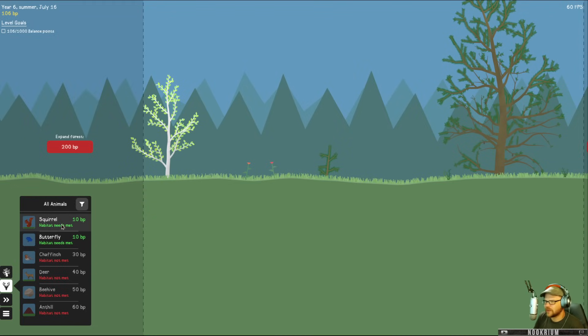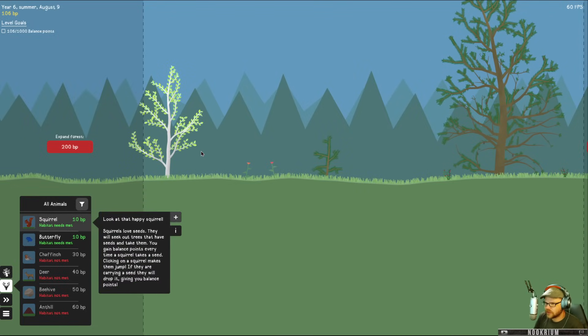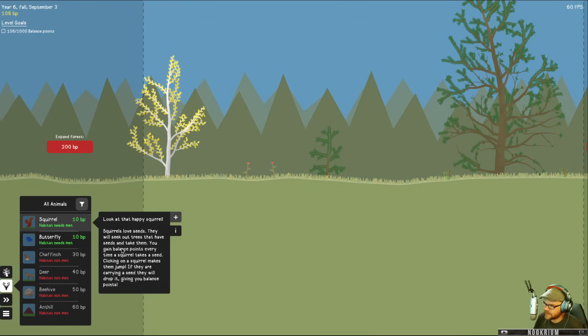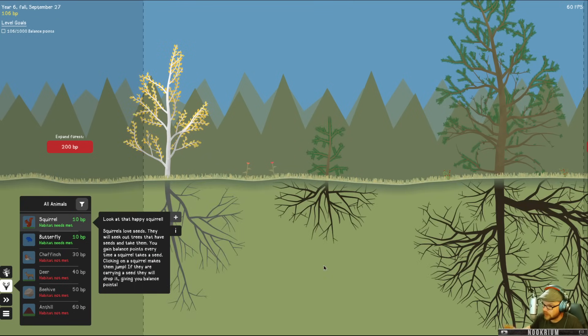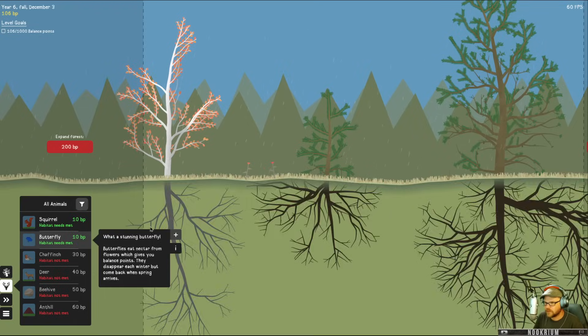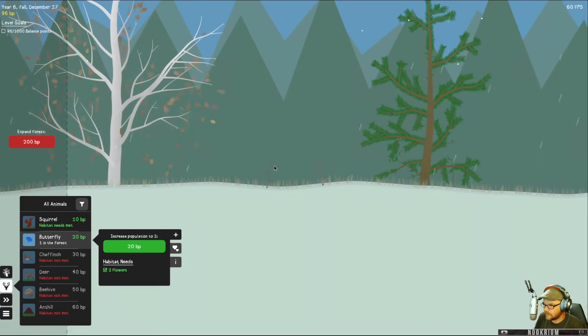I think it's animal time. So we got squirrels — we just need to have one tree. Squirrels cost ten. Look at that, a happy squirrel. Squirrels love seeds and they will seek out trees that have seeds and take them — balance points every time a squirrel takes a seed. Clicking on a squirrel makes them jump, and if they're carrying a seed they will drop it, giving you points. And then butterflies eat nectar from flowers, giving you balance points, and disappear each winter, come back in the spring.